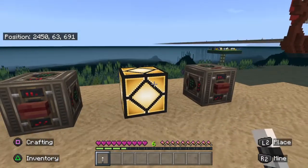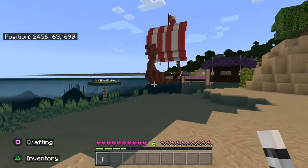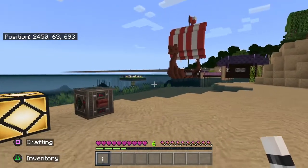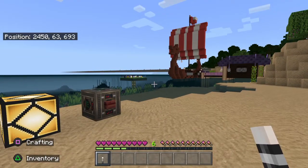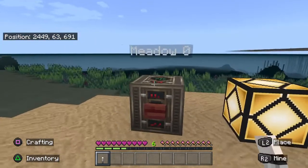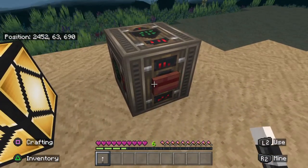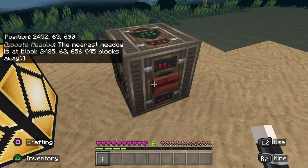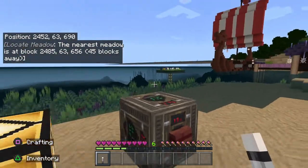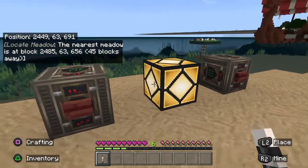Here's a perfect example. I'm right at the corner of my world. That big road over there behind the Viking ship — that is the bedrock on the other far side of it. Everything in here is the PS4 version. It's telling me — we're going to call this meadow zero — the meadow is 45 blocks away right over there. So I kind of made that makeshift meadow after the fact.